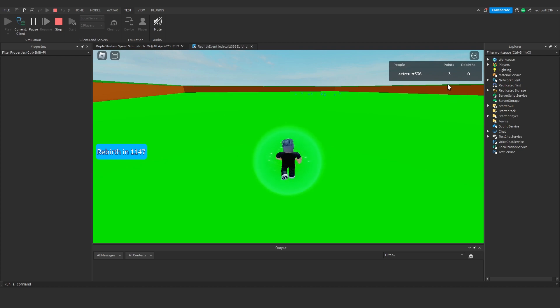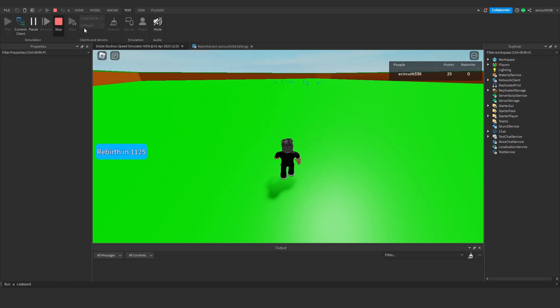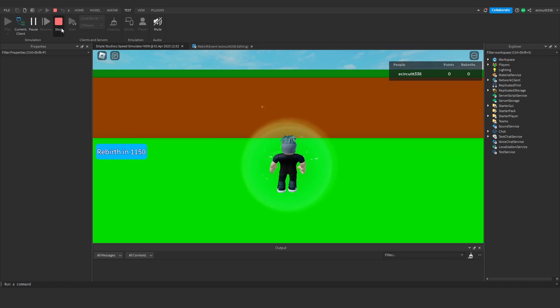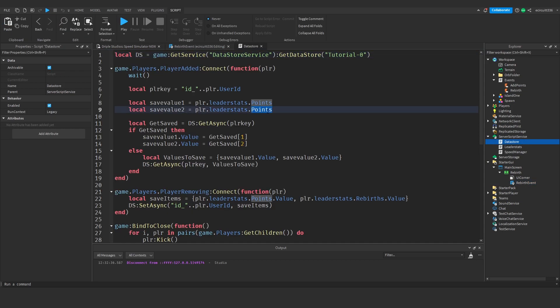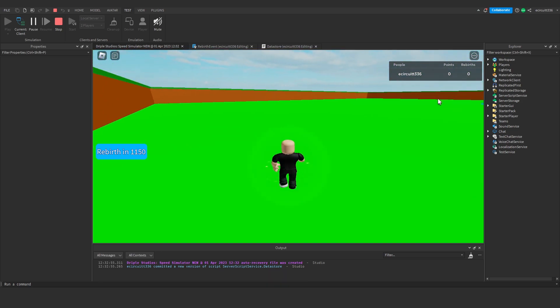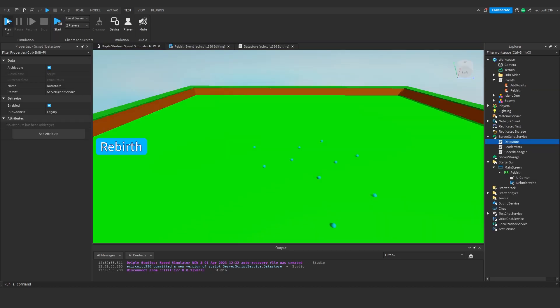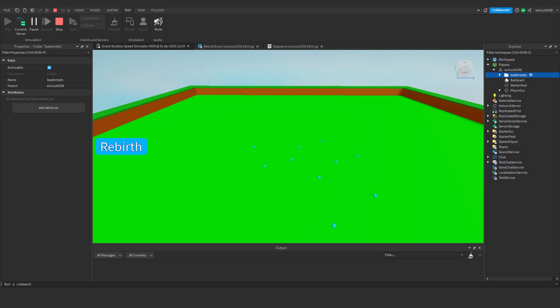That fix works — button text now updates correctly. Let's collect points. It looks like saving might not be working; let's stop and check. Checking the data store script, the save value was referencing points instead of rebirths in one place. After fixing that, hitting play again, collecting six points, leaving and rejoining — those six points save correctly. Everything looks good.